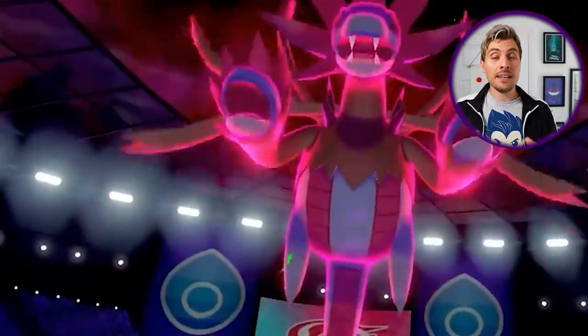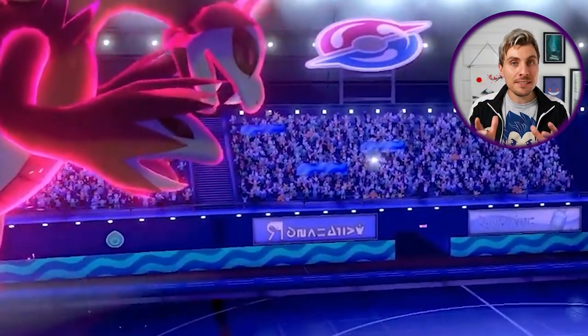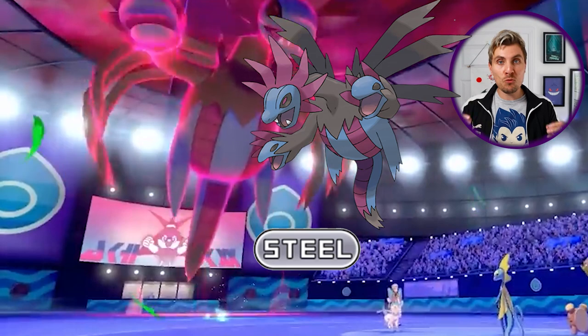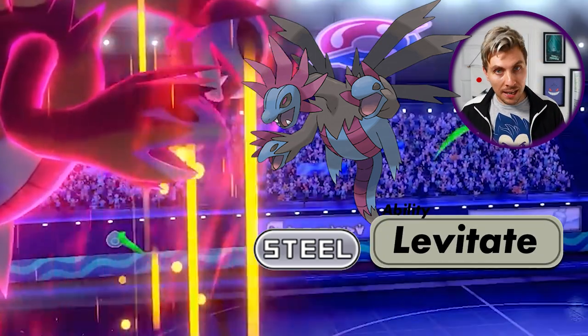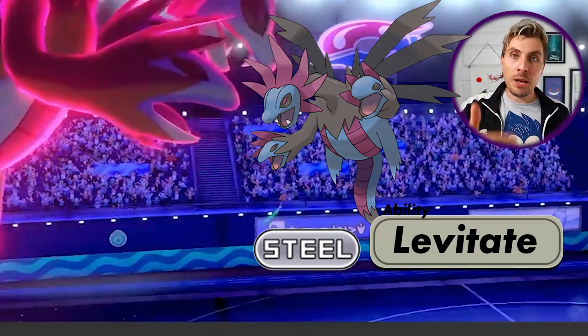Next up, coming in at number two, is Hydreigon — one of my all-time favorite Pokémon. If you hadn't noticed, I'm a big fan of Dark type Pokémon. Hydreigon is a Dark and Dragon type and it is an absolute beast of a Pokémon — pseudo legendary, powerful, does a bunch of things, won two world championships — the list goes on. But since the introduction of the fairy typing, Hydreigon has had a horrendous time, and I feel like it's going to be a classic example of a Pokémon that's going to really thrive with its Terastallization in Pokémon Scarlet and Violet. The best Tera typing in my opinion for Hydreigon is going to be the steel type, and there are a few reasons here. It not only resists fairy typing, but Hydreigon has the ability Levitate, meaning it's immune to ground type attacks. So it can turn into a steel type and not need to worry about that ground weakness — making Hydreigon probably one of the top Tera type choices with steel typing for players in Scarlet and Violet.